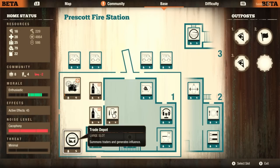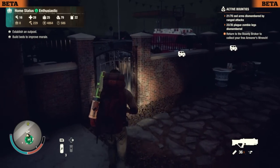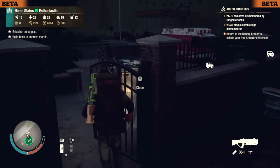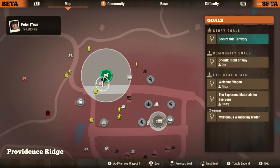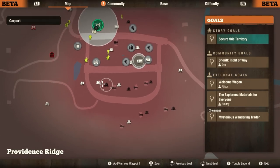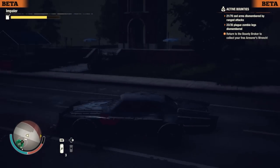I chose the standard two large facilities — two large facilities is kind of the minimum you need to really have a good base because you have access to the trade depot and the lounge. Lounge Level 3 and a trade depot — chef's kiss. It's just what you need.